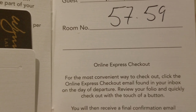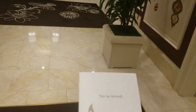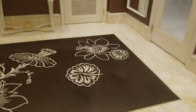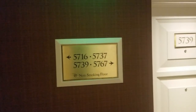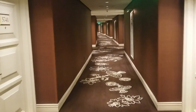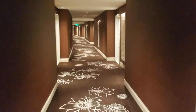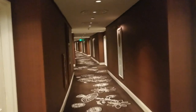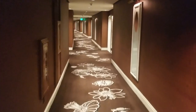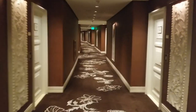Alright spinners and sharks, we're looking for room 5759. We've got our Win room key and we're tracking it down. Looks like it's going to be towards the end of the hall — 16 is that way, 39 is that way. These Win halls are pretty nice, I'll tell you what.